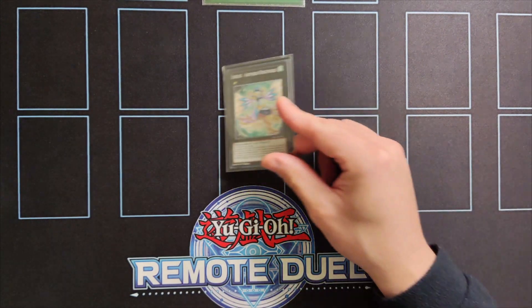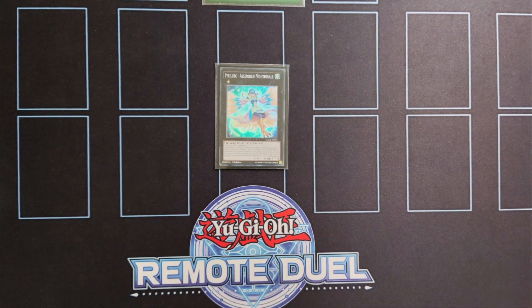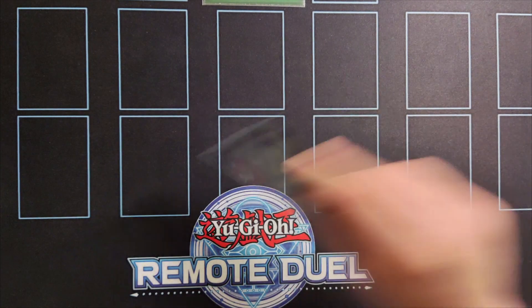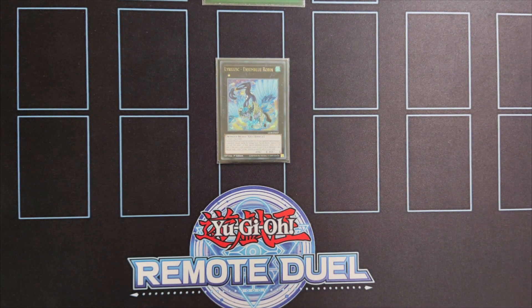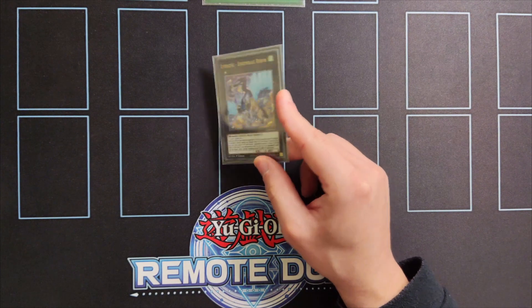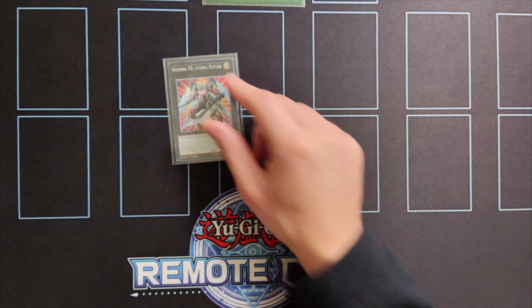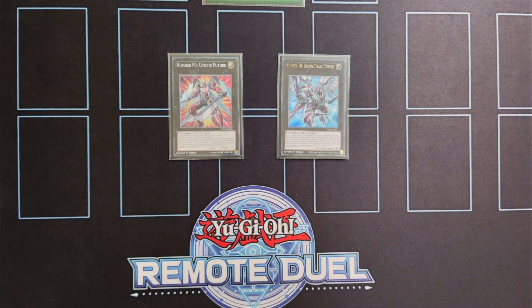Both copies of Recital Starling are essential for Utopic Future Draco. We're also playing one copy of Assembled Nightingale because it allows us to attack directly, protects our monsters from being destroyed by battle, and allows us to go into Zeus and wipe our opponent's board. The newest addition to the extra deck is one copy of Assembled Robin. If your opponent special summons a monster while this card is on the field you can detach a material and bounce that monster back to the hand — and the great thing is that effect is not once per turn. Also if this card is sent to the graveyard by your opponent's card, you can get back one of your Xyz monsters.